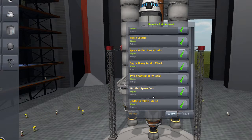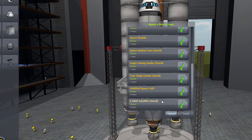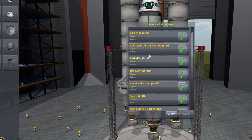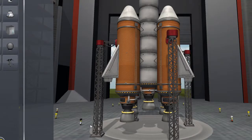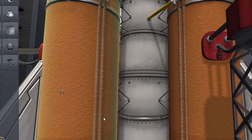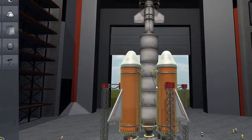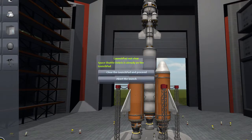This is my current project — the first Mun lander. There's a moon circling the planet called the Mun, and this is what I built to try to get to it, but it needs some work. Let's test this out real quick.